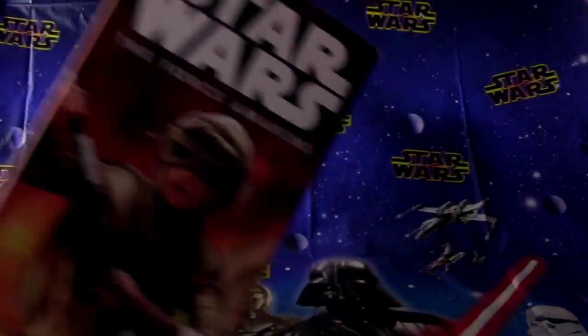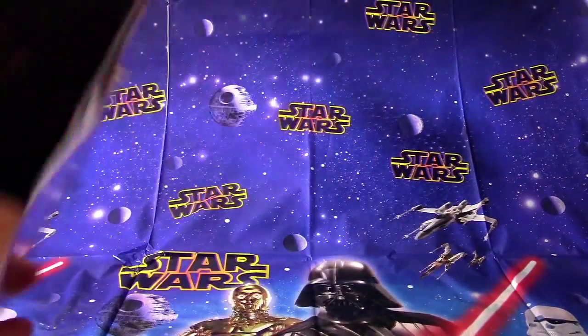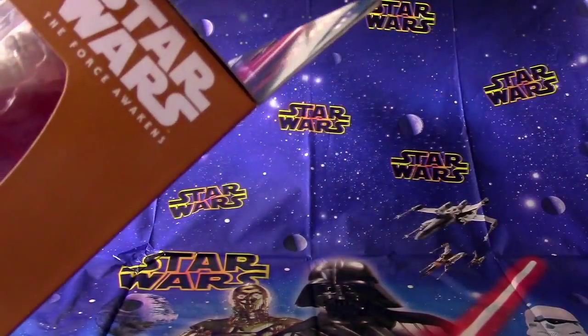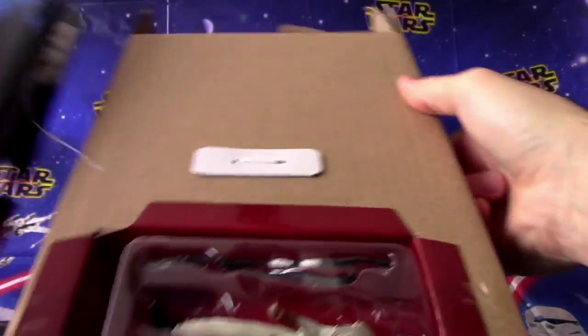Let's open it! Okay, so we've got some tape here — we need to get rid of the tape on these things, and probably on this side too. Open it up here. Oh, it's stuck here too — yeah, a little sticky at the back there. There we go. There's a lot to take out here. This is now empty, we'll put that away.